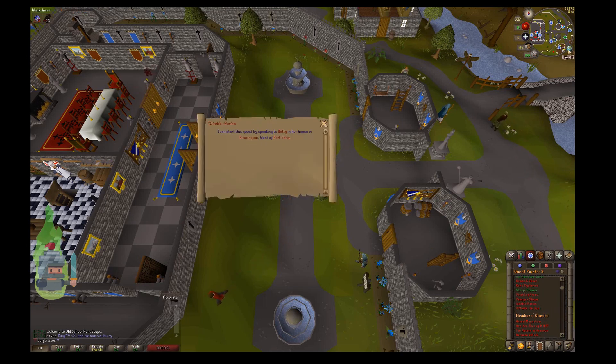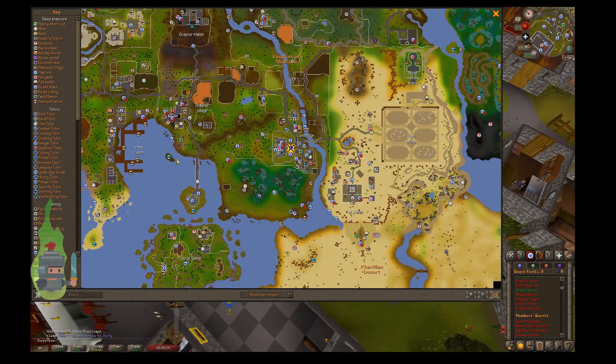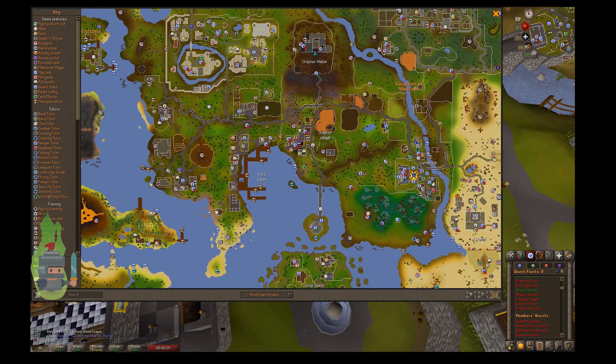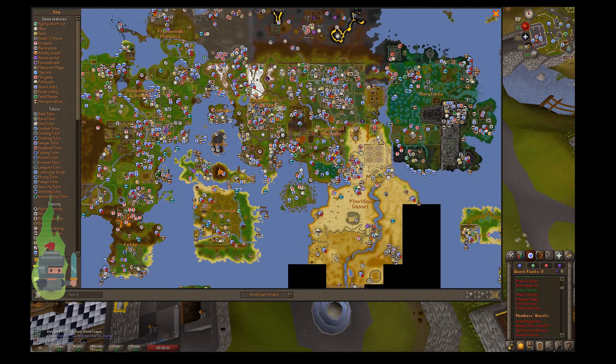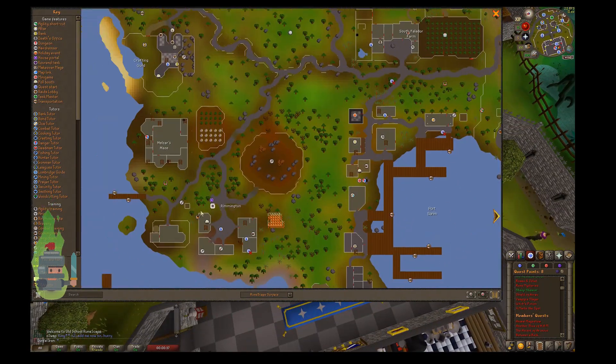According to the quest log, we can start the quest by speaking to Hetty the witch from a village called Rimmington, which is basically due west. I'm circling it on the map there — you can see due west of Lumbridge. You need to travel through Draynor Village past Port Sarim, and that is Rimmington — and there's the start of the quest.